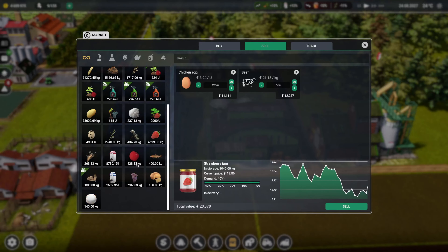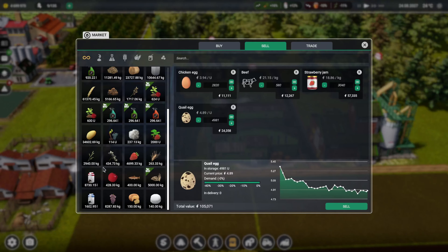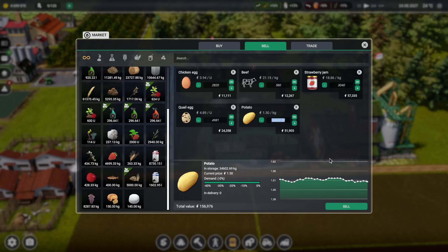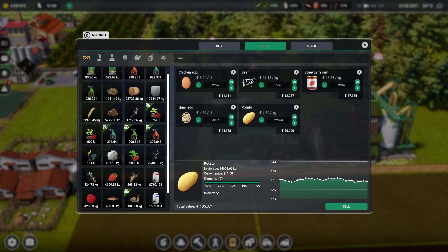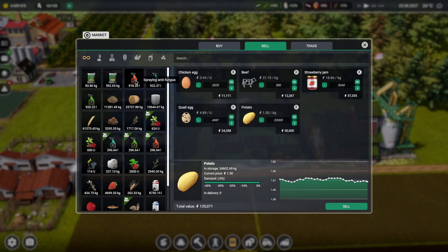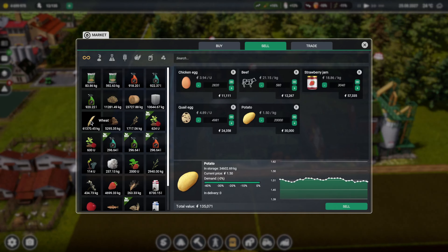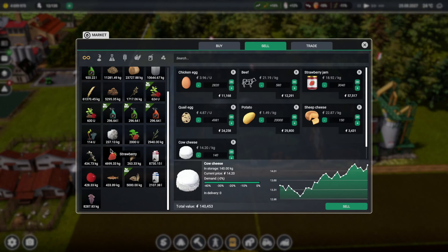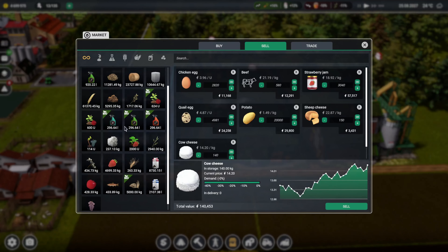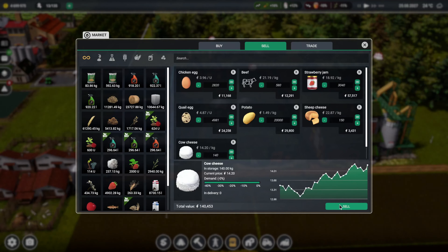Let's actually sell a bit of stuff while we're here - 34,000 kilos of potatoes, so we'll sell 20,000. Let's see how much of the spray that bought. 61,000 wheat - I'm going to keep that for now, I probably won't need all that. Convert into flour. Let's sell both of them and we'll keep strawberries. That all looks good - let's sell all that, 140,000 worth.